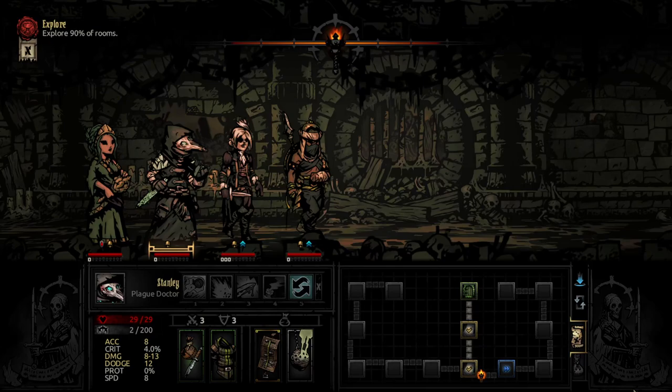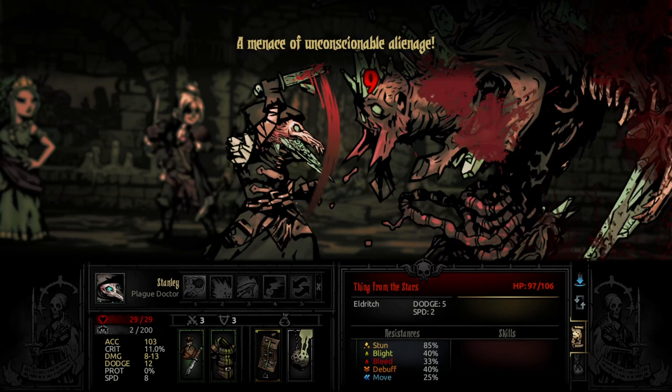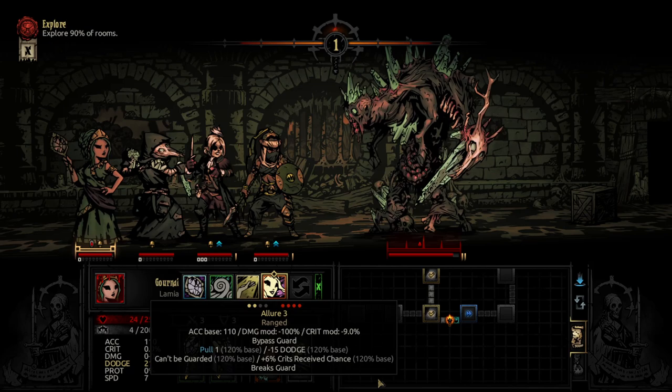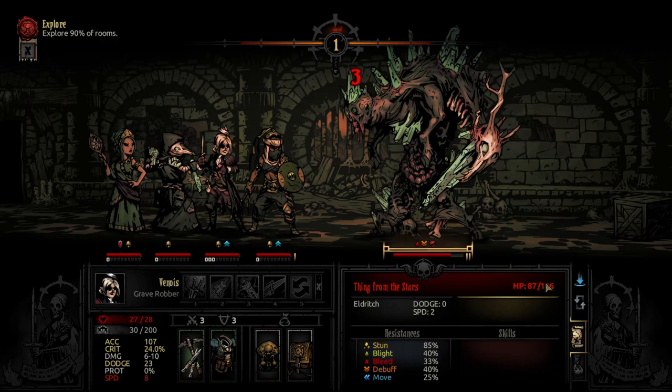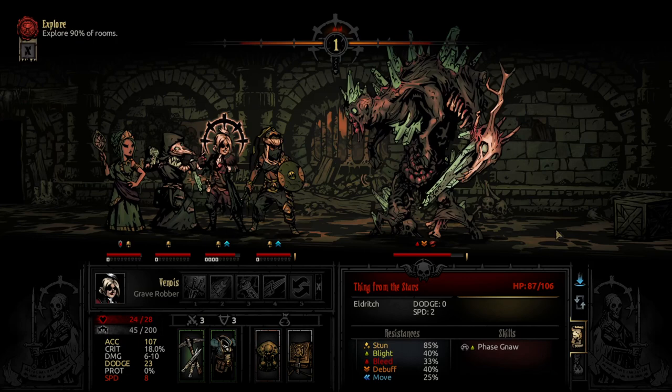Let's get over here first, because we need 90% of the rooms and I don't want to backtrack all of that. A little good thing we brought some light too. Bypass guard — can't bypass guard — I guess we're up on the crit chance on him. I used the wrong one, oh well.